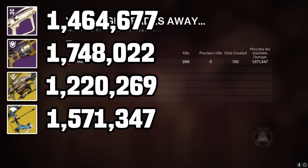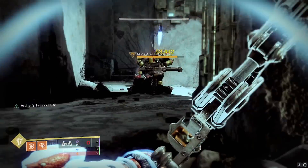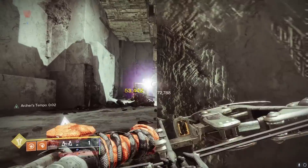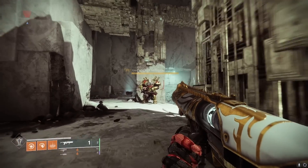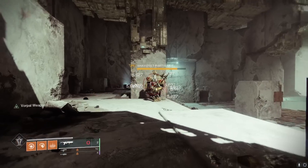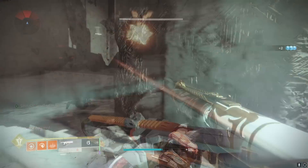With the Apex Predator we used the Witherhorde and Cartesian, and with the Wendigo we also used Witherhorde and Cartesian — but with Leviathan's Breath it was just the Leviathan's Breath alone. That's very impressive for just being a standalone DPS weapon. Since they buffed its reserves, it's very ammo efficient — it puts out so much damage for scavenging one heavy brick. The great thing about Leviathan's Breath and Anarchy is that they require no setup; they're very plug-and-play weapons — you just pull them out and they do their thing, and they do it well.